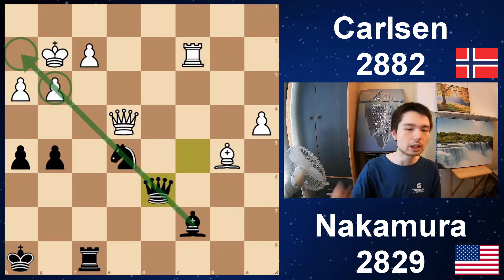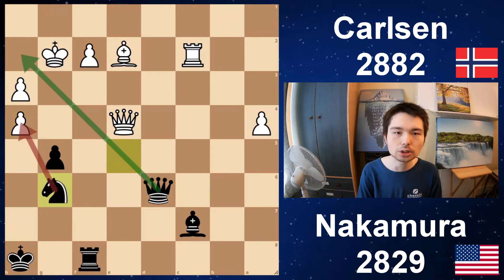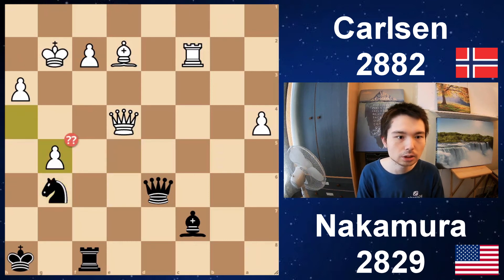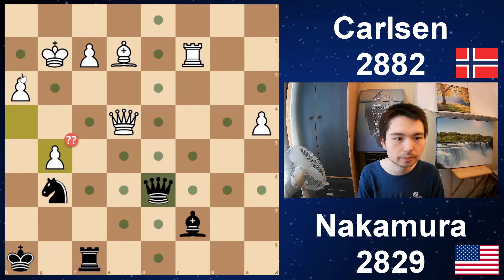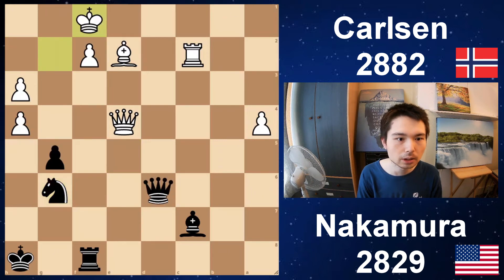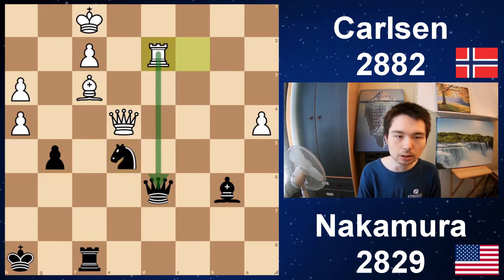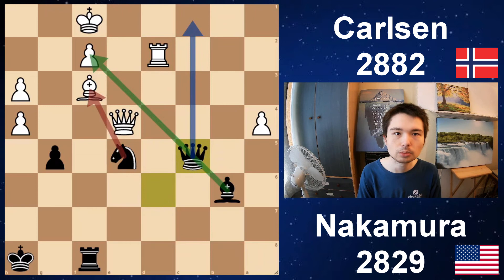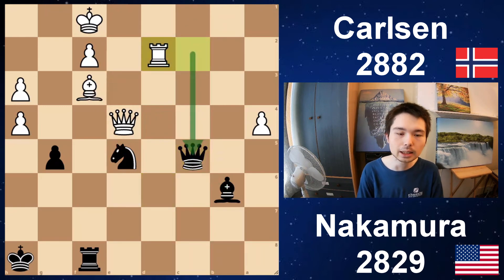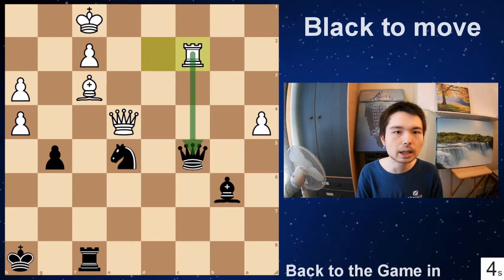Rook c2, queen d6 — Nakamura goes for this diagonal now. Bishop e2, h4 — opening it up. And now knight g6 — reroute. Queen h2, and queen takes f2 is mate. So if you blunder by taking a pawn, check, king moves, and mate on f2. Knight g6 played. King f1, bishop b6, bishop f3 — blocking the pressure on the f-pawn. Knight e5 — attack the bishop. Rook d2 — attack the queen. You attack me, I attack you — that's been the theme throughout this entire game. Now queen c5 — once again attacking f2 and coming into c1 as well. The knight attacks the bishop. Rook c2. Pause the video now or let the timer run — what can black play?